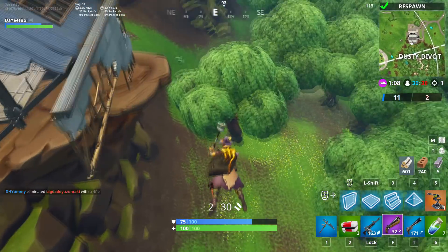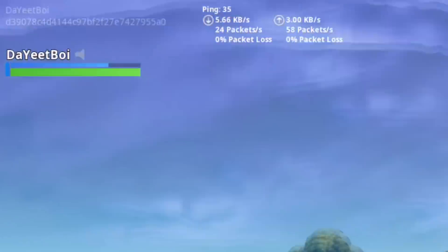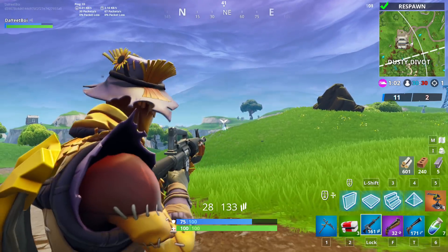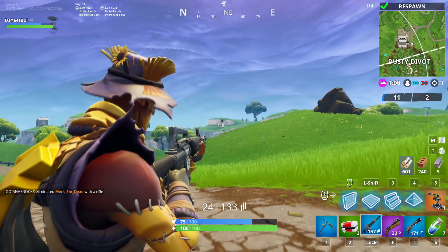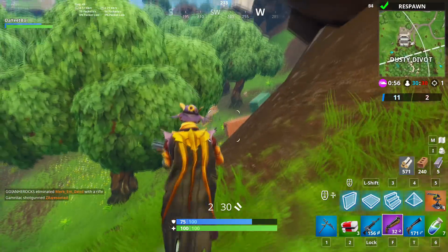Now the easiest part is just finding them in game. You'll know if you are in their game if the ID of the game in the top left corner is the same as theirs. Then just follow the location of the streamer and find them in game.